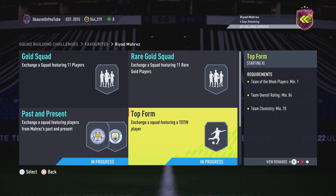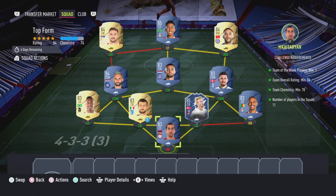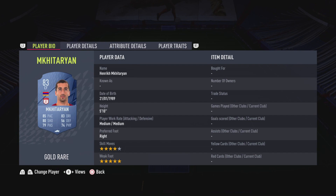Let's move on to the Top Form section. This is going to cost you guys 32,000 coins to complete. No loyalty is required; even though the left center back, left back, left winger, and right winger do have loyalty, it does not affect this SBC whatsoever.